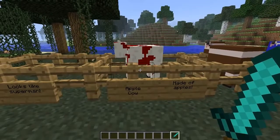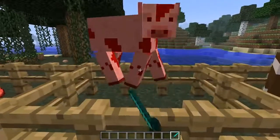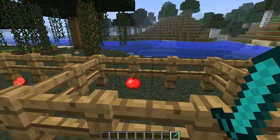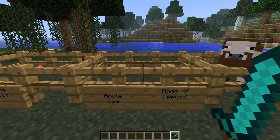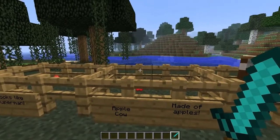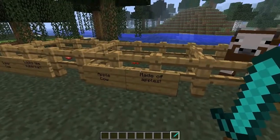Moving on to the Apple Cow. He's probably made of apples because when you kill him, he drops an apple. I don't know why there'd be any other reason for a cow to drop an apple unless he was made of apples — or maybe he just swallowed it whole. That's just the Apple Cow.